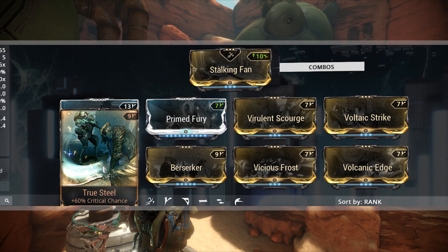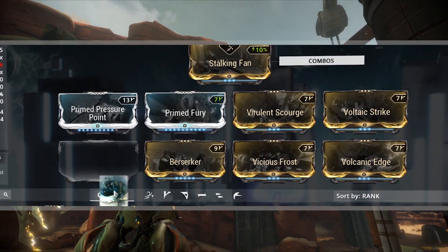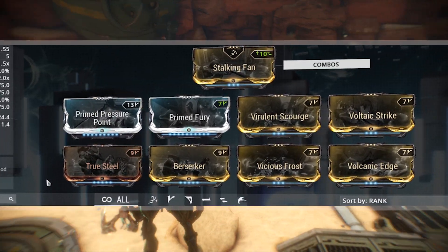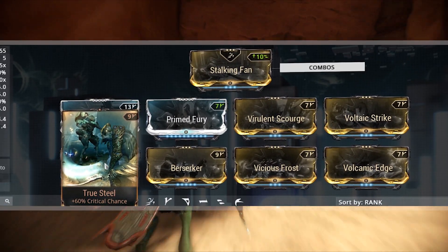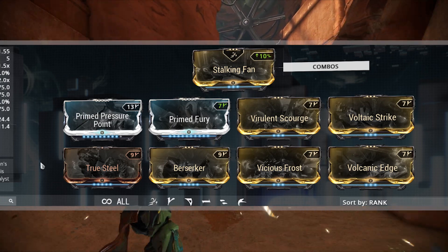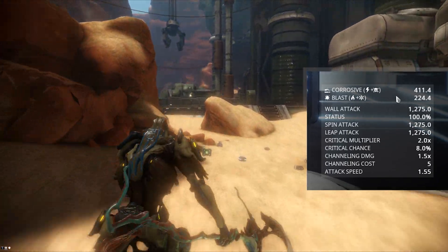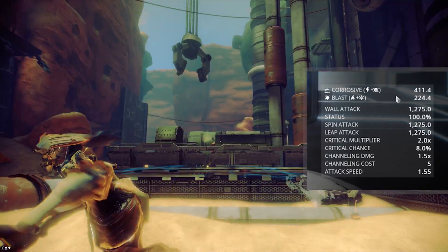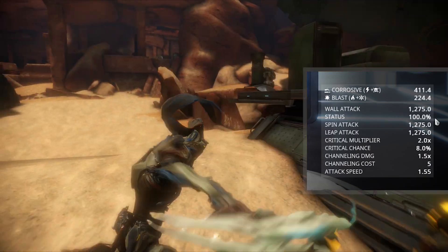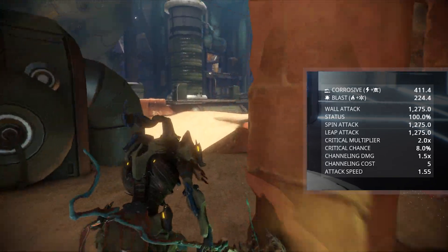Lastly we have True Steel, and you're probably saying, 'Cole, what are you doing? This weapon only has a 5.0% critical chance at base, why would you put a critical chance mod on it?' I will tell you why in a second. Using this normally swinging the weapon, you won't be seeing crits at all — this won't be affecting normal swings. However for the passive, that's a different story. So with the modding I have, the stats are: corrosive damage at 411.4, blast at 224.4, status at 100%, critical multiplier at 2.0, critical chance at 8.0%, and attack speed at 1.55 — and that's without Berserker.